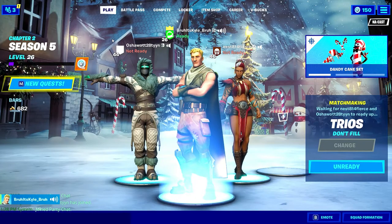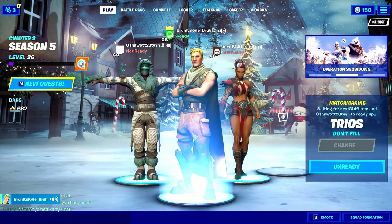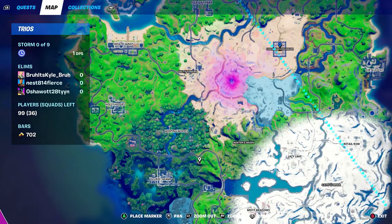Alright, so in today's video we're gonna be showing you all the different locations where the snowman outposts are. Let's get into it. The first one's a little bit southeast of Weeping Woods.